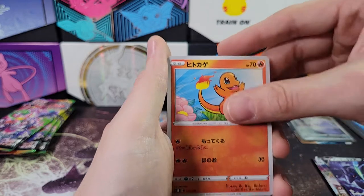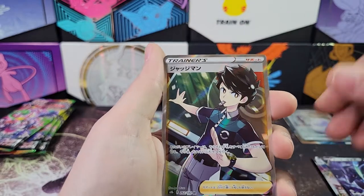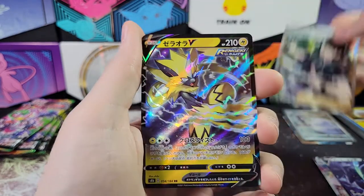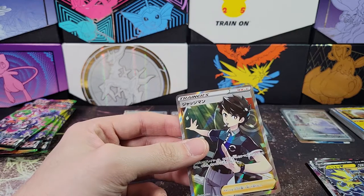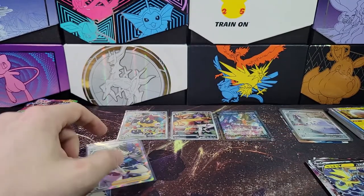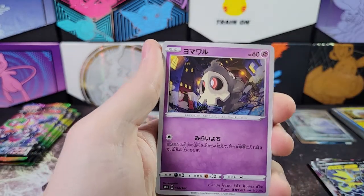Druddigon and Charmander, bunch of trainer cards, we've got Electrode. Oh, there's a full art trainer! That's Judge, I believe. So a full art trainer for this box — didn't get a full art trainer in the last box but we got one in this box. And a Zeraora, and then just a reverse. Unfortunately that is not a good one — it's no Gloria or Friends in Galar, I'll tell you that much. Let me know in the comments what that card is actually called.